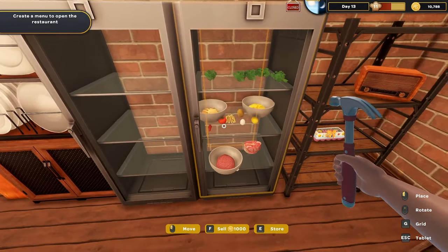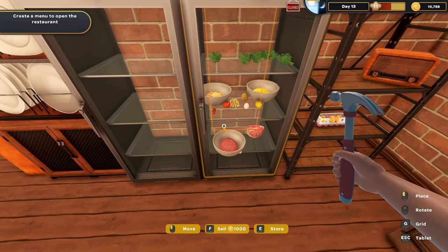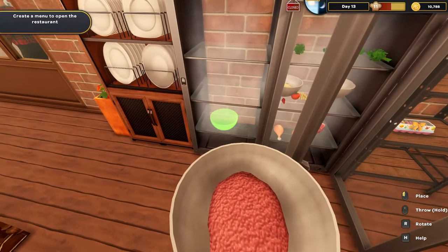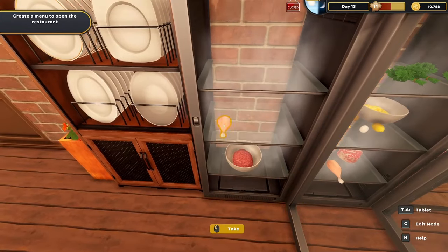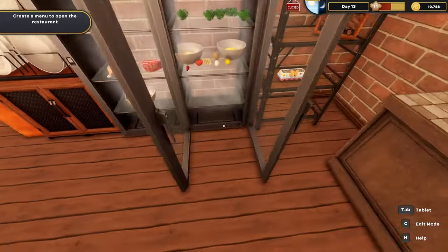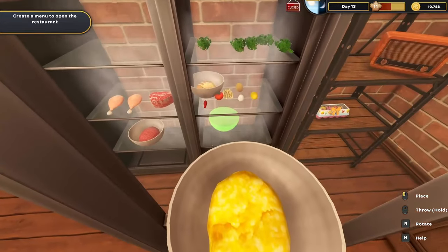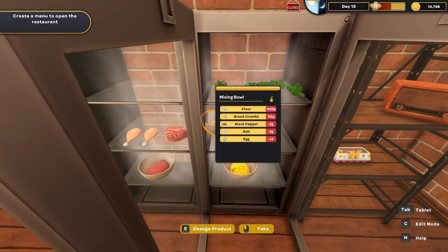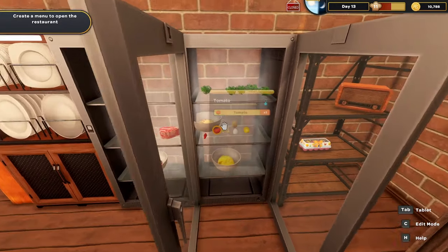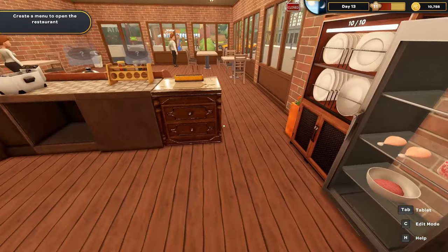I'm going to organize storage — one freezer will be all meat and another will be all veggies. I'm opening up the freezers, grabbing the meat and chicken, separating things out. I only just now realized these are actually freezers, not refrigerators. You'd think that would make parsley and tomatoes wilt, but not in this game.